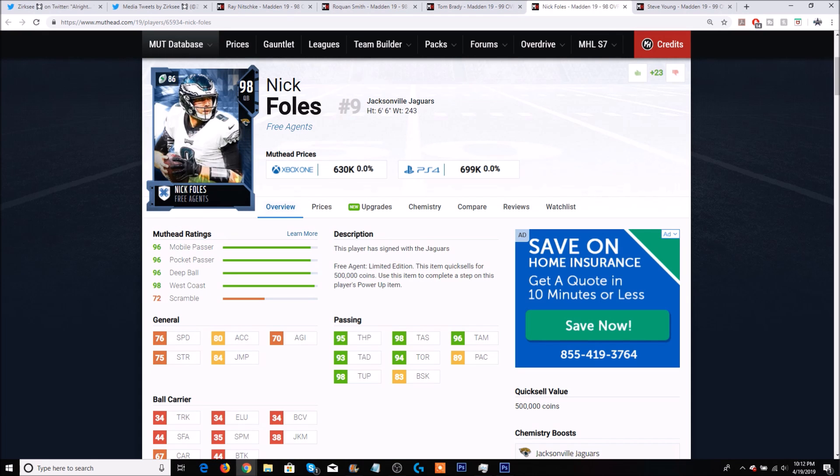Another quarterback — maybe a cheaper option — would be Nick Foles, though he doesn't have as good throwing stats as Marino. He's only got 95 throw power with 98 short, 96 medium, 93 deep, and 98 throw under pressure.